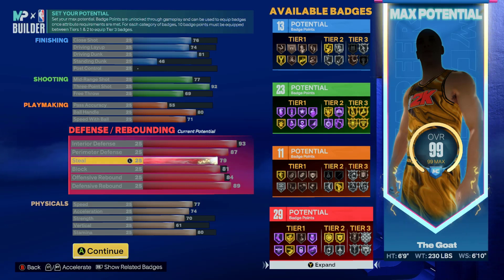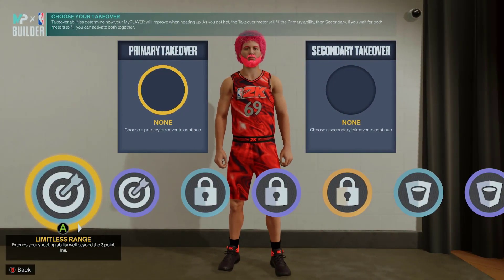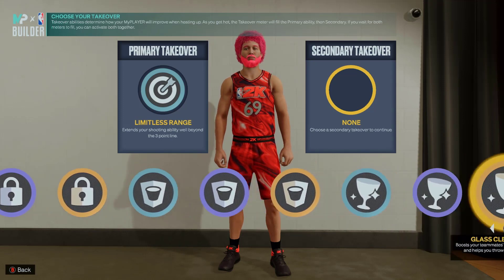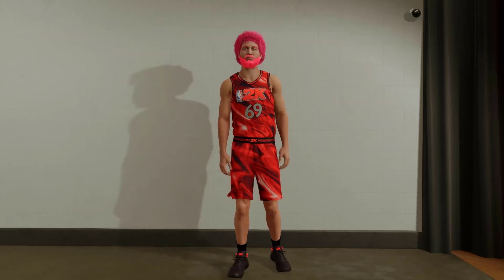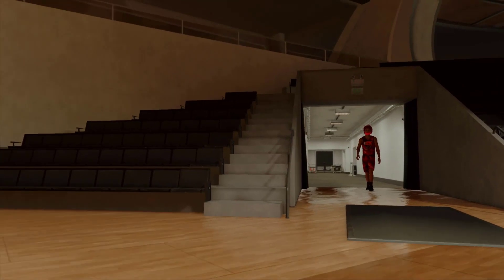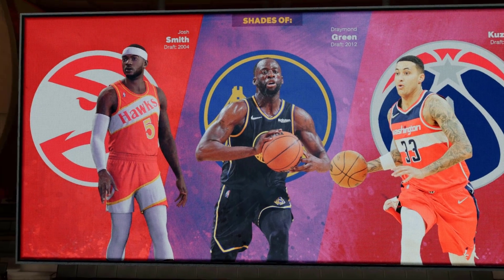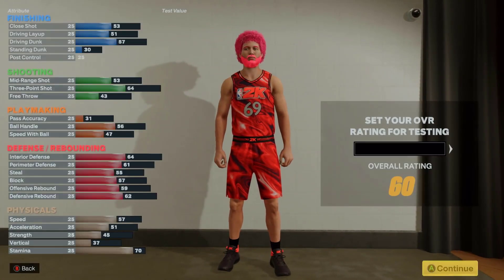29 defense, 11 playmaking, 23 shooting, 13 finishing — we can do everything. I'm gonna show you a little different variation of this build if you want to switch it up. This is a stretch cleaner that can literally do everything. We're gonna do limitless obviously since you're a stretch, and then do paint intimidation because you're gonna be playing against post scorers. If you are the big man on the twos team, post scorers are gonna be bullying you — that's really your best bet. We got post lockdown on Hall of Fame.